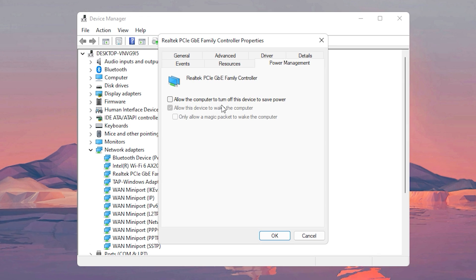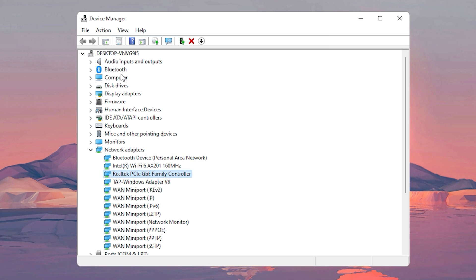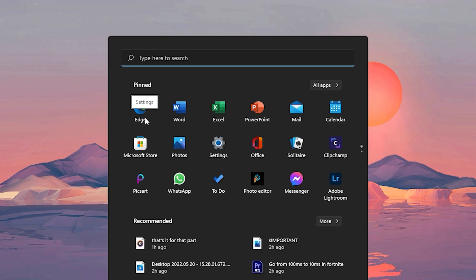From here, go to Power Management. Here is what you want to do: make sure that both of these are unchecked. First, uncheck the second one and then uncheck the first one. After doing that, click OK and that's it for that part.